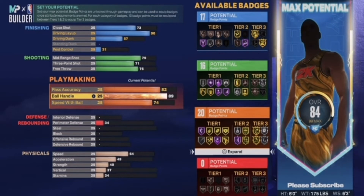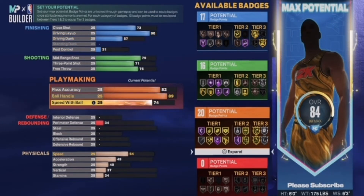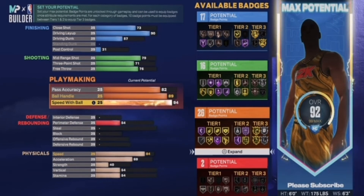89 — let's keep going. I'm going to put the speed with ball at a high 88. Just get the little speed boost to make the ball look right. If you like to dribble, this is for you.